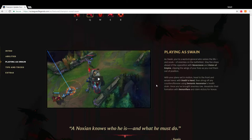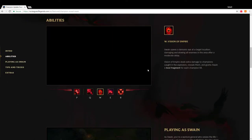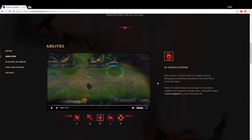It seems really different compared to old Swain — just really weird. Okay so his W: Swain opens a demonic eye at a targeted location, damaging and slowing all enemies in the area. After a moderate delay, Vision of Empire deals extra damage to champions caught in the explosion — kind of like Jinx's passive — reveals them, and grants Swain a soul fragment for each champion hit. So every champion hit with his W also gives him a soul fragment.